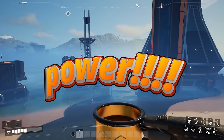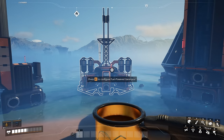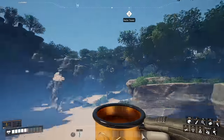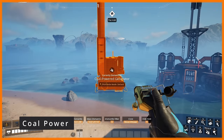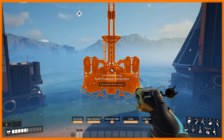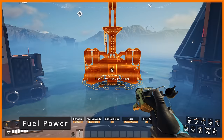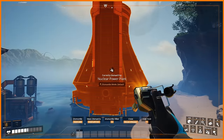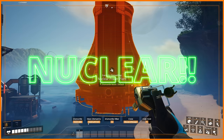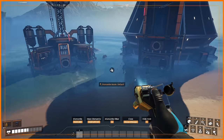Now we move on to power. There are three main power choices besides biomass, which can be built anywhere. We have coal power — the first type you'll be getting into. Next up is fuel power, more of a mid-tier thing that everybody gets into. And finally, nuclear power — or uranium power, depending on whether you can say 'nuclear' properly — which upsets everybody in the comments.